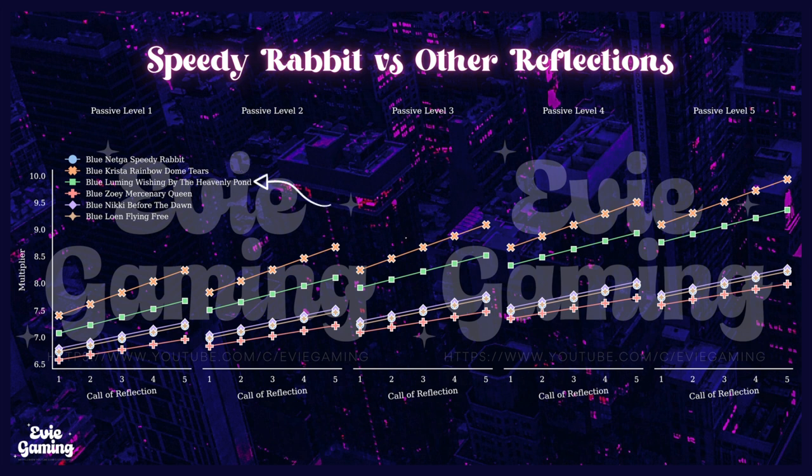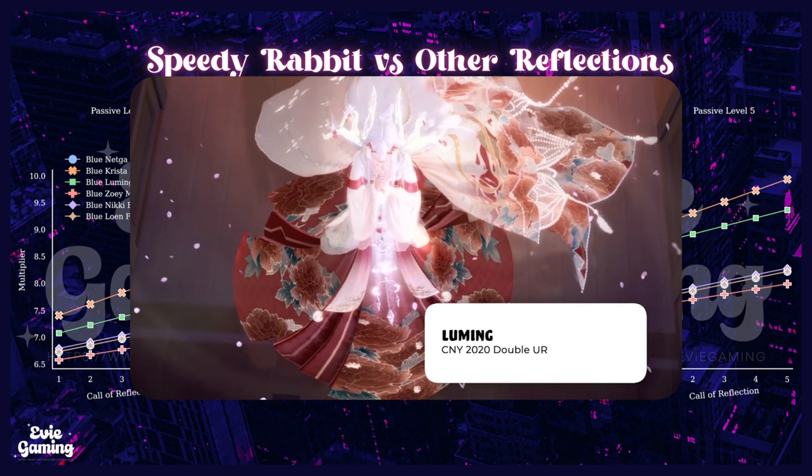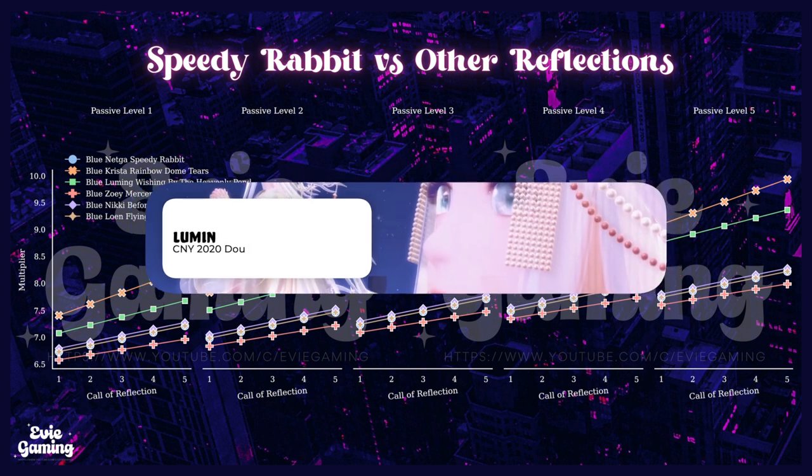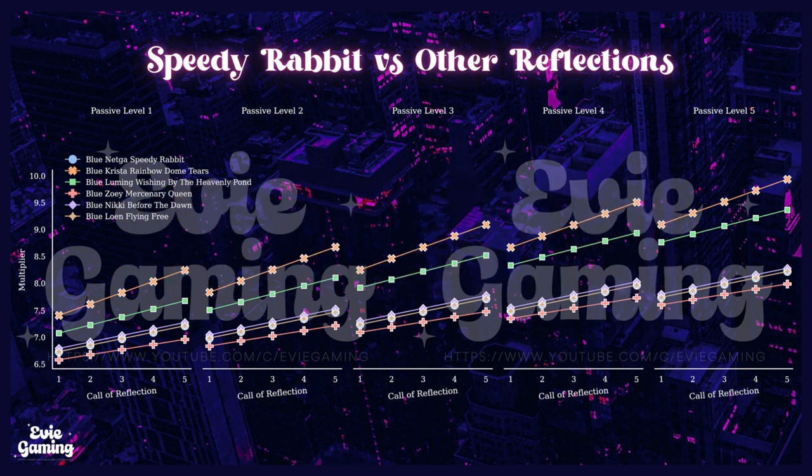The second best is Lu Ming, the blue UR reflection from Chinese New Year 2020. Remember that this is the reflection ranking for the arena and we're only evaluating Speedy Rabbit, so I didn't include all blue reflections. Then we can see three reflections that are about the same strength. We have Nikki Before the Dawn slightly better than Speedy Rabbit when they're at the same level of passives and color reflection skill. Lone Flying Free is as strong as Speedy Rabbit.